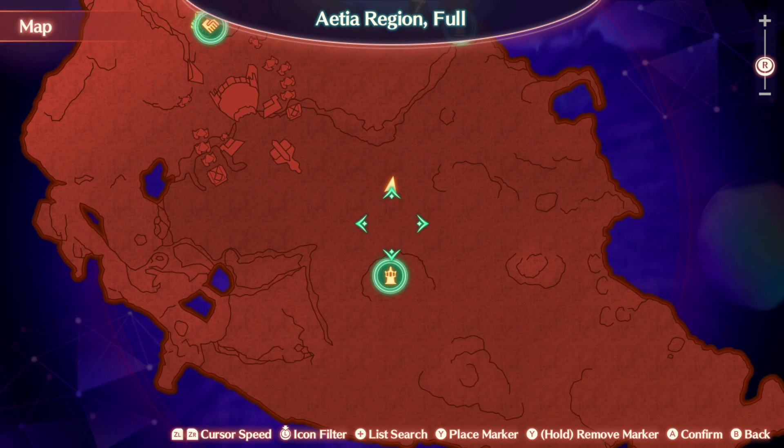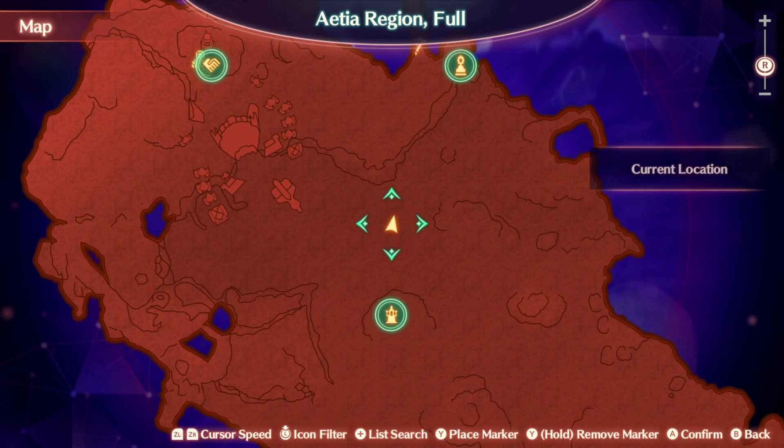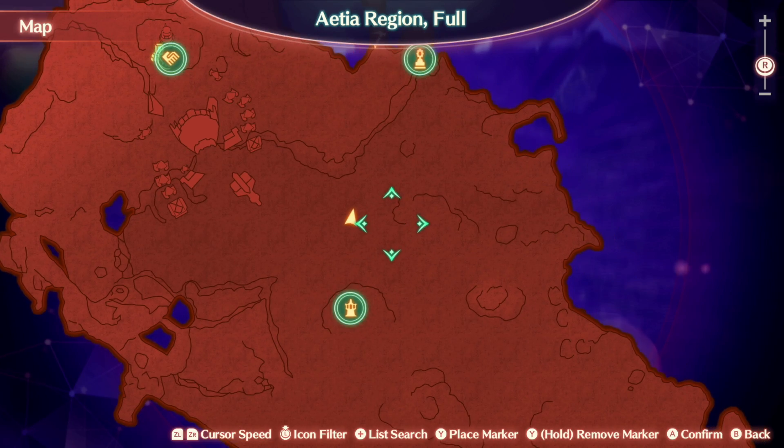This one I found relatively easy. It was at the beginning of the area where you first started the game in the Torchlight Hills — just north, just right here. There's typically always a Bessie group here anyways, so that might be a good idea to check.